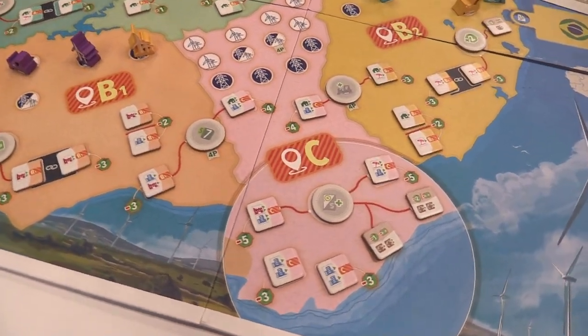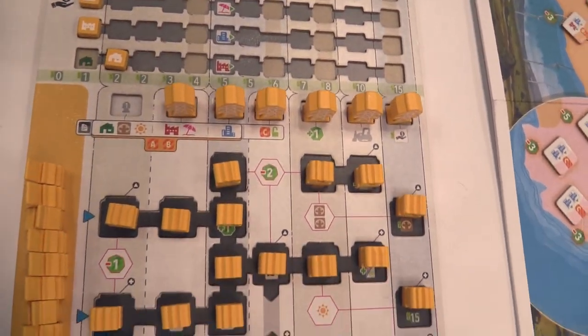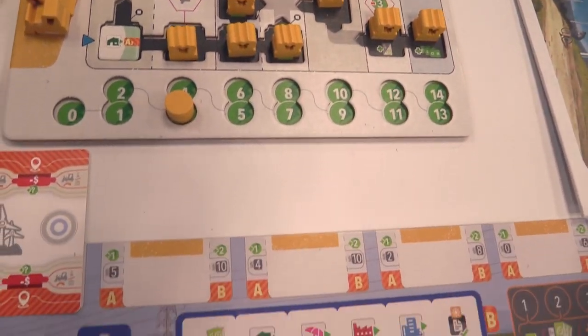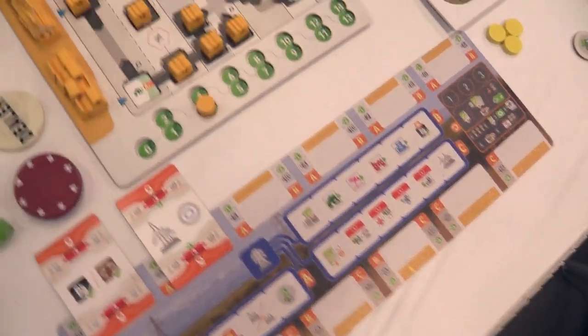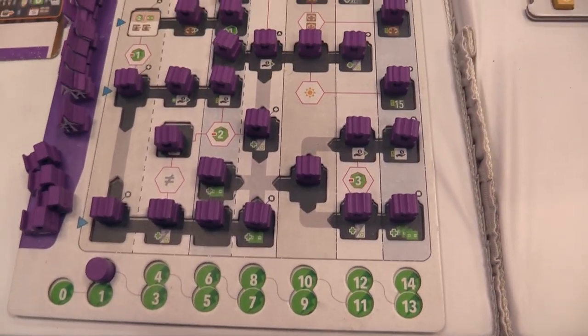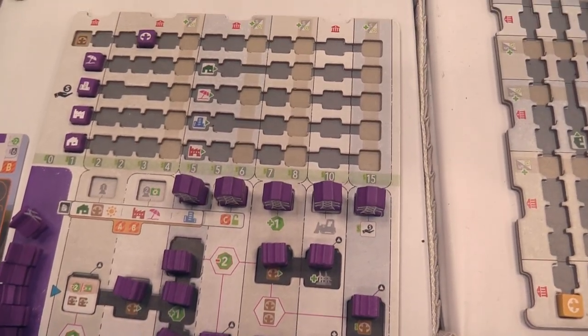That's awesome. So how do you do this? I've had a lot of people ask me how to categorize it — there's a little bit of worker placement, a little bit of engine building, a little bit of deck building, and a little bit of area control. But it's also kind of none of the above.